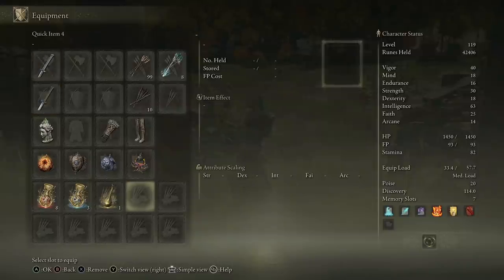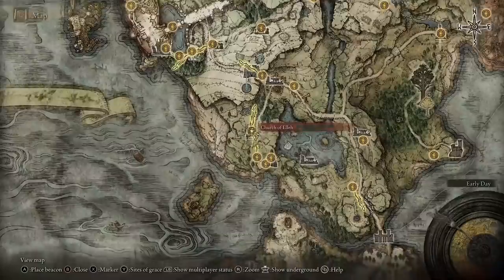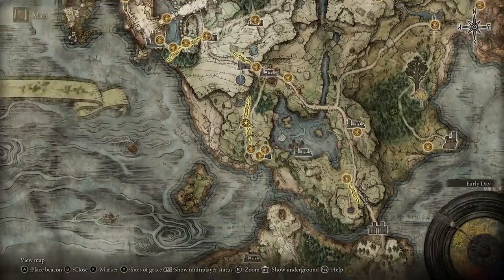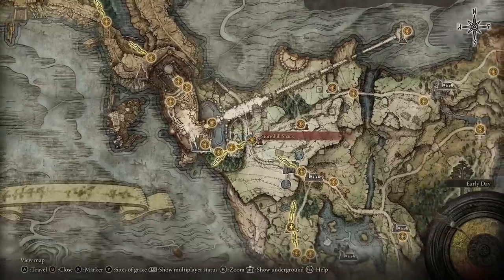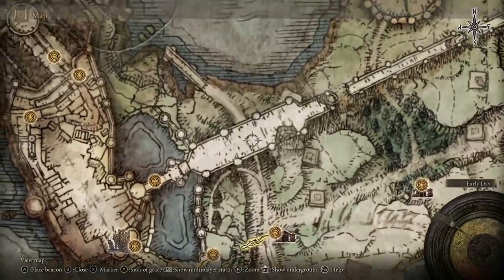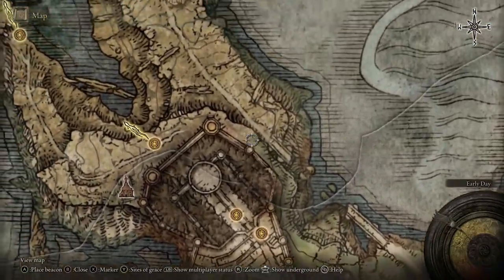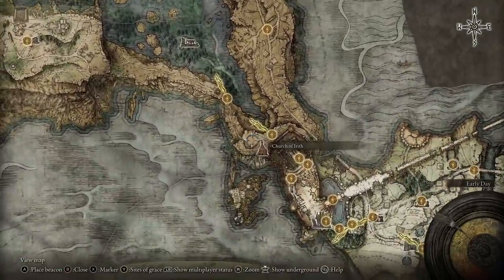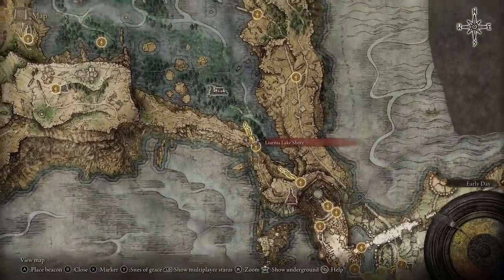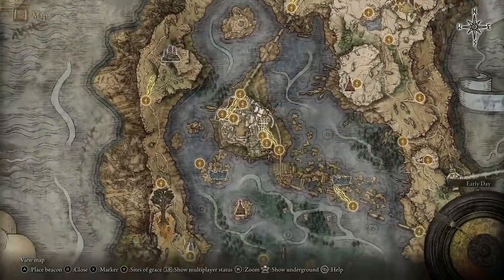We're going to start off with the headpiece or mask for this build, which is not the Witch's Glintstone Crown. From the very start of the game, head north to Gate Front, come along to Storm Hill Shack, either defeat Godric or come up to the end of the bridge, through the rocks and all the way around to Lake Facing Cliffs. Follow the road all the way down to Lake Shore and you'll arrive at Raya Lucaria Academy.